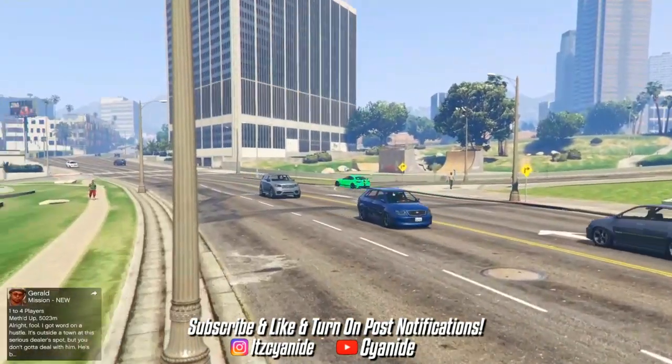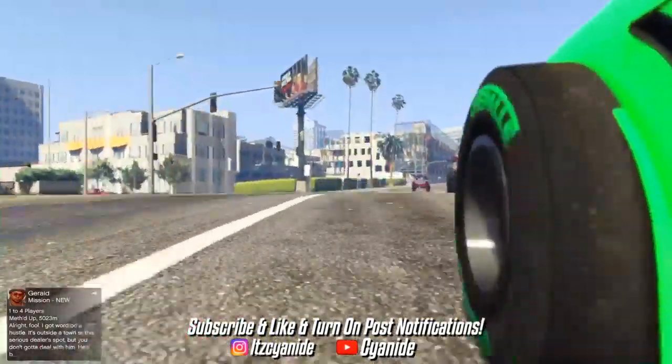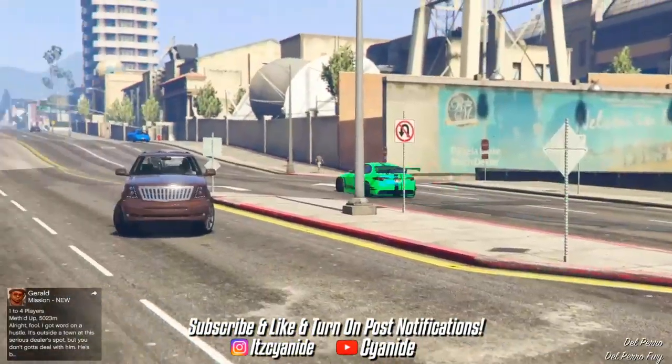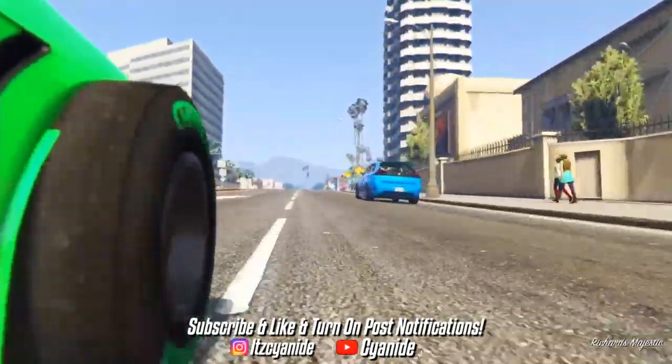What's going on guys, it's your boy Cyanide here back again with another GTA 5 Online video. Today I'm going to be showing you guys how to get the colored joggers and the CEO armor without losing any of your outfits after the latest patch on 1.50. Keep in mind this glitch only works for the PS4.